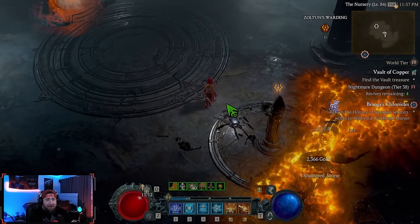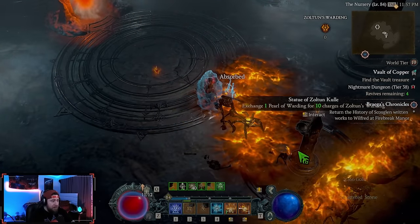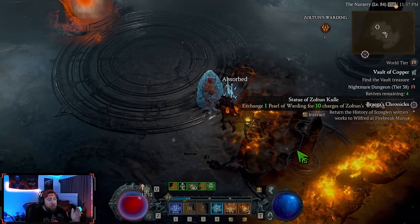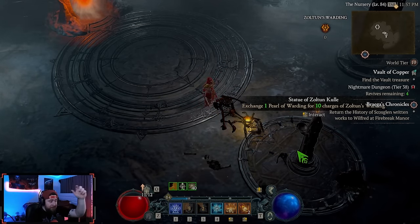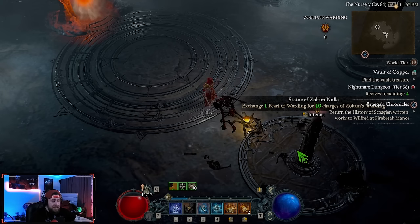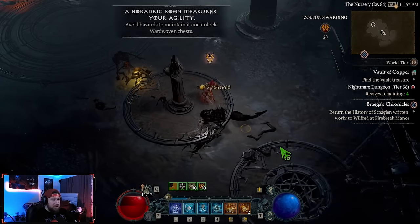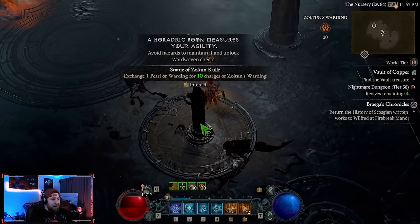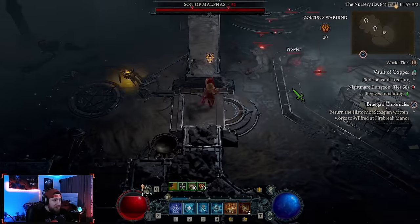I don't have an exact table for this, but we talked about it during my live streams. At least in the early tiers, one through five, the chests at the end were one free one and then four to open the bigger chest. So I have a few pearls here — I'm just going to do two exchanges to get 20 wardings. A Horadric Boon measures your agility — avoid hazards to unlock the ward woven chests.